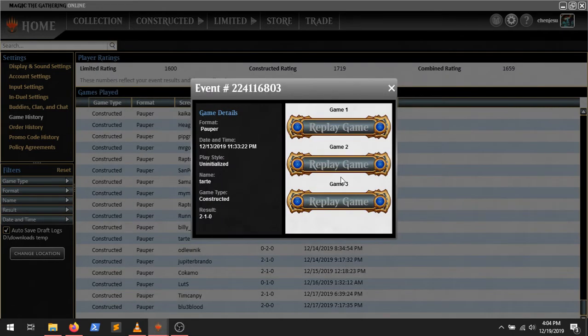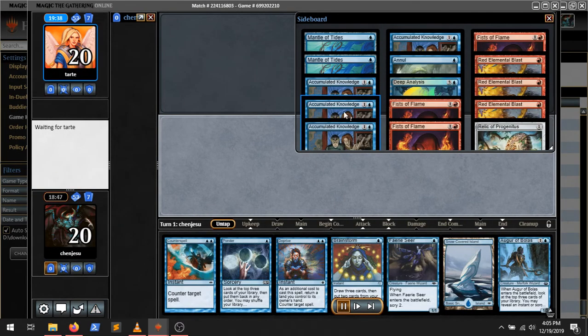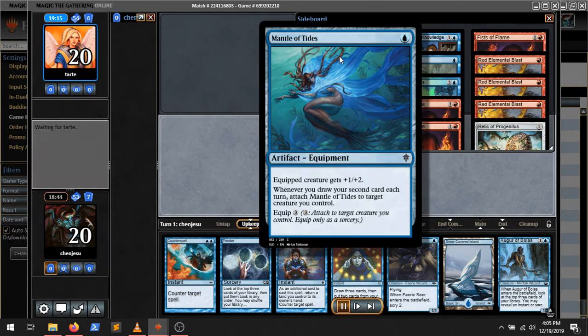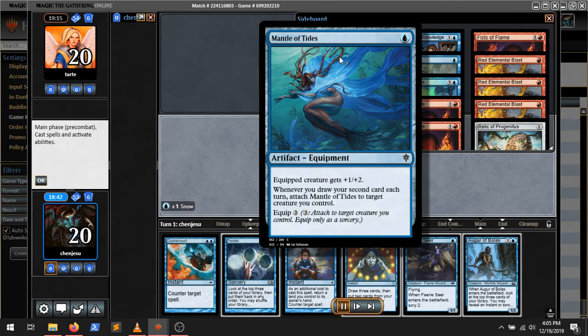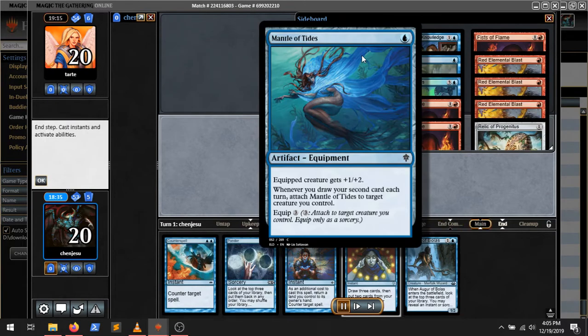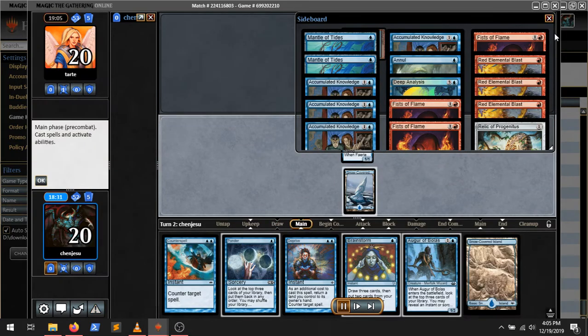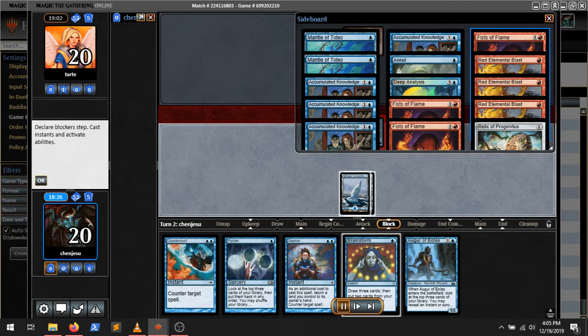Match two. We bring in four Blue Blasts and some other stuff. We bring in all the Counterspells, and we take out Accumulated Knowledge for being too slow and Mantle of Tides. It just doesn't do anything. If they're tricking us, I'm kind of okay with it, but I'd much rather have a Counterspell.